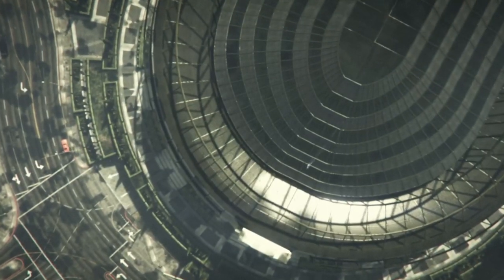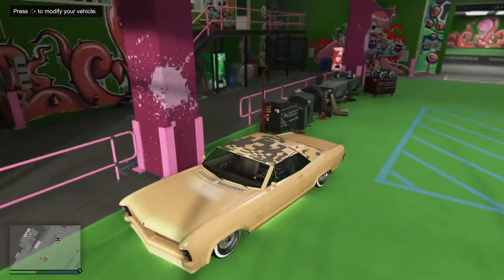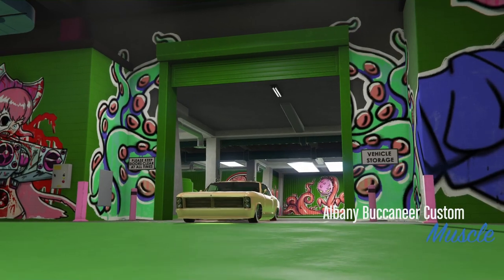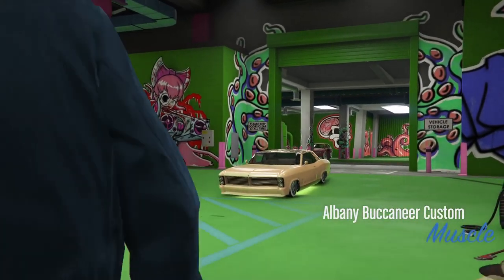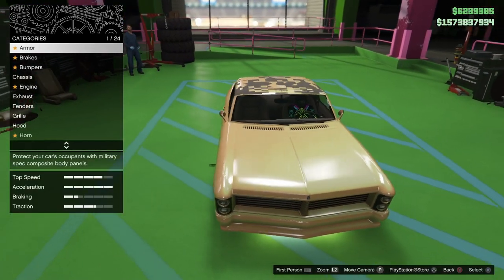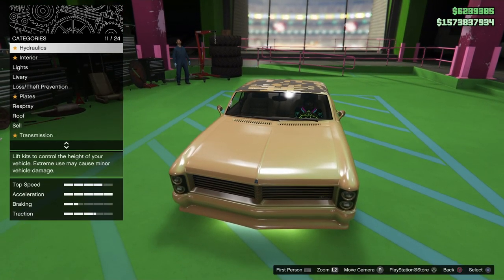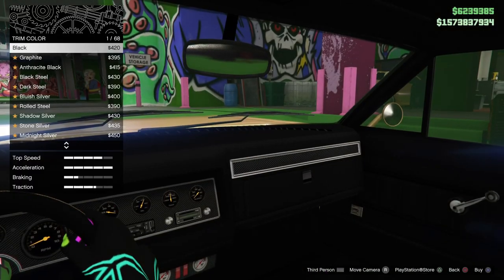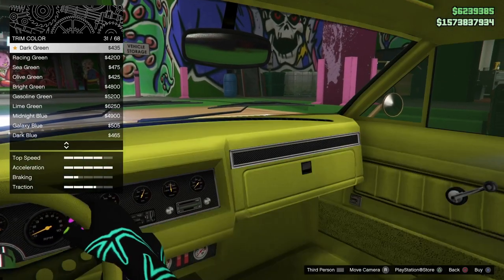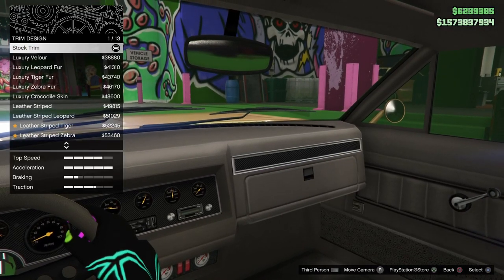Once I return to the mod shop, you'll see we've got an awesome glitched roof — and it was only done using a Panto, not a Regina or any of that. Big props to mad420, definitely a good glitch and credit goes to him. Thanks everyone for watching, hopefully this helps. As you can see you've got a nice modded interior in this vehicle as well. Peace out and I'll catch you on the next one.